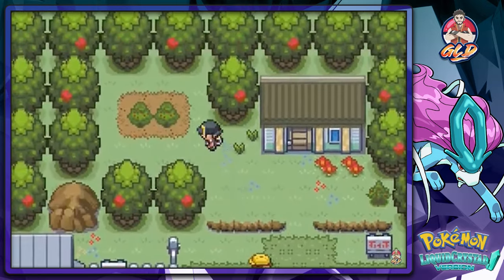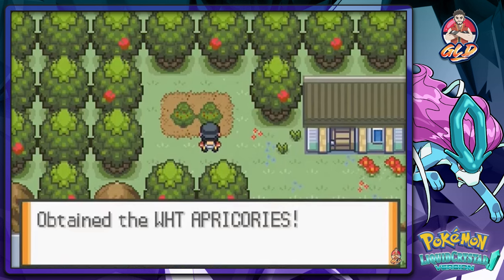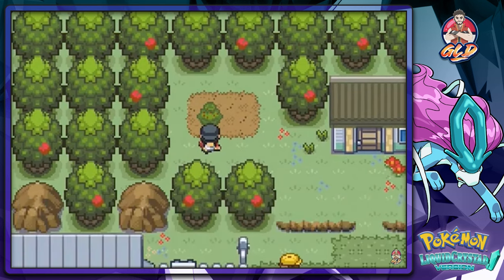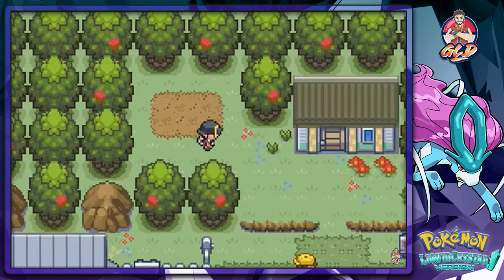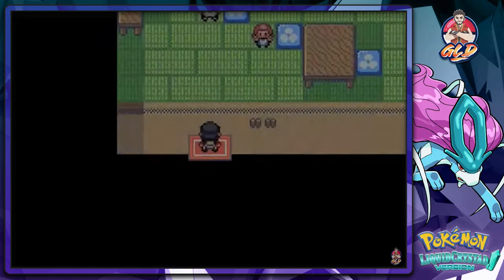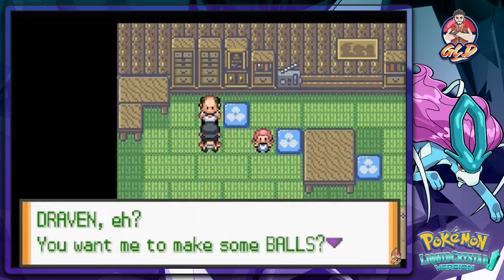You can actually find apricorns right here. I've been meaning to see what this is all about — how these Pokeballs work. You will only find white apricorns at the moment. Let's go ahead and talk to Kurt, because I'm pretty sure he's been dying to see us.